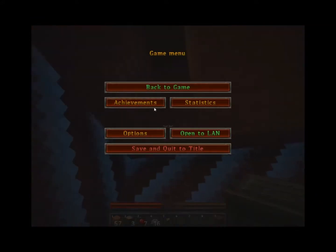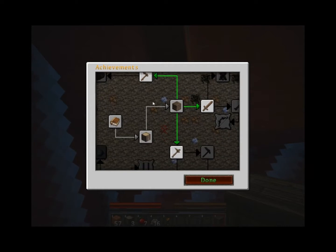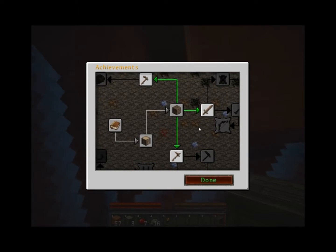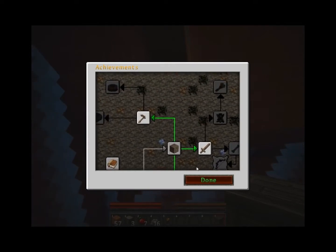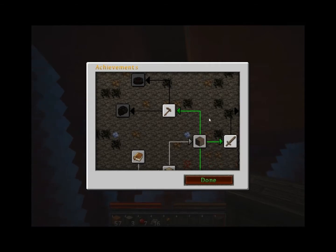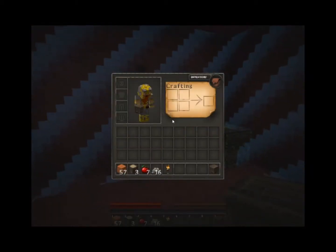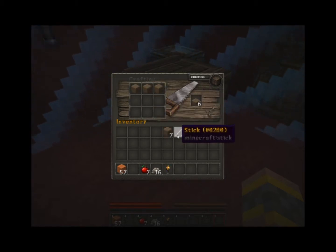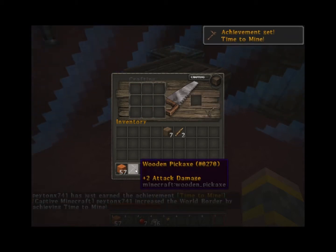So what's next? Time to farm, time to mine, and time to strike. Which one should we do first? Considering that since we don't have any dirt, we might as well go for time to mine. So yeah, let's craft a pickaxe real quick. I don't know why we need logs, so I'll just turn them into planks. Time to mine.